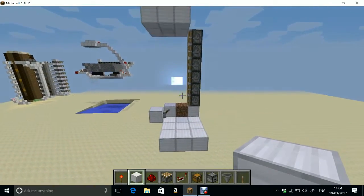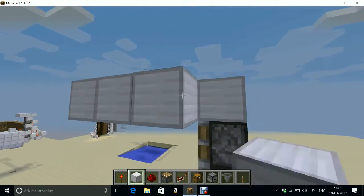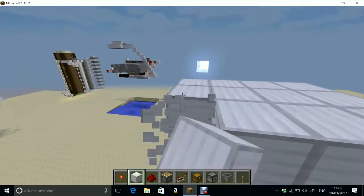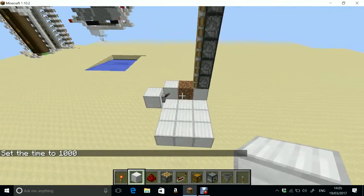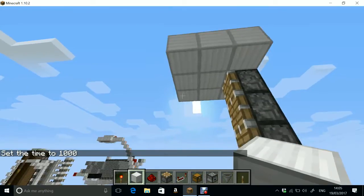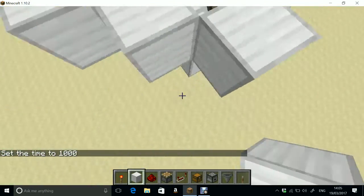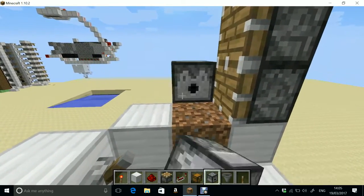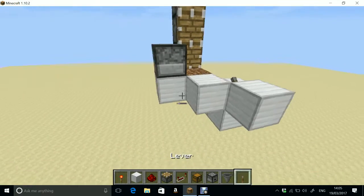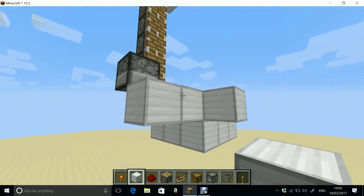This just stops the massive trees from growing — we don't want them. Just a little cap like that on top. Now we're going to come around the back here and make the bone meal dispenser. So we're going to place a dispenser there, and then place a block — let me just go and see how I've done this.